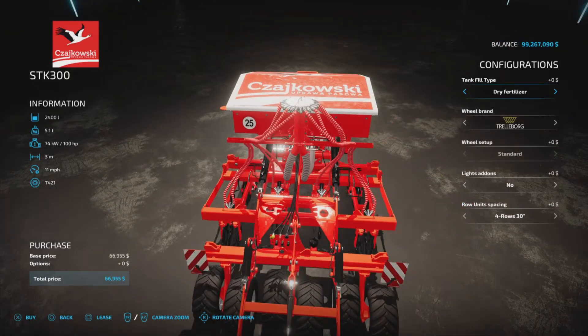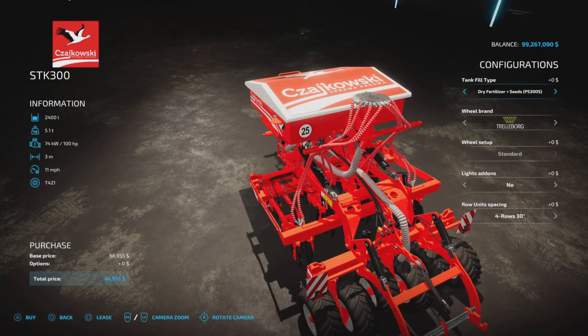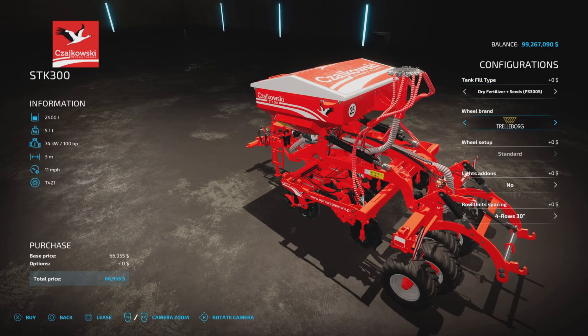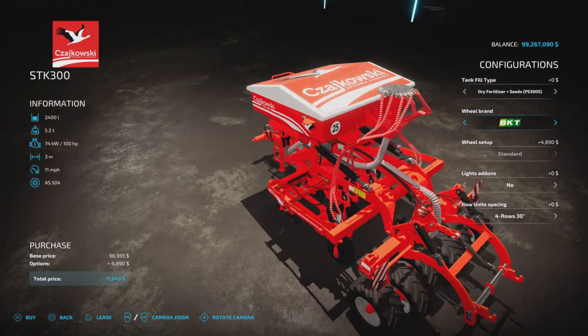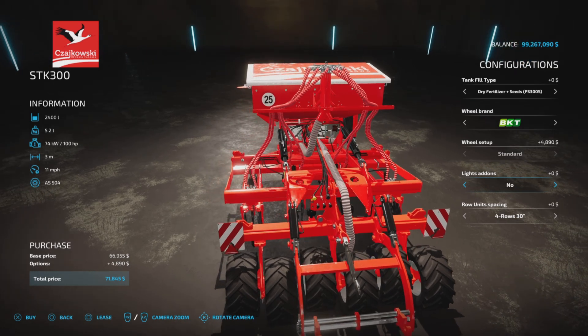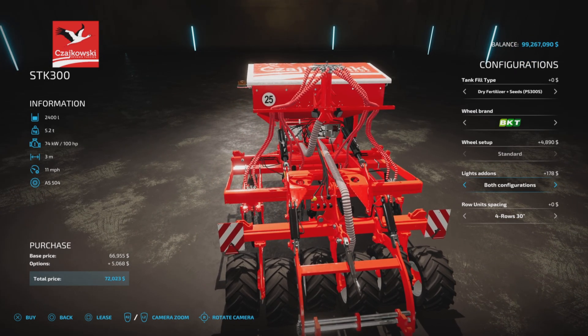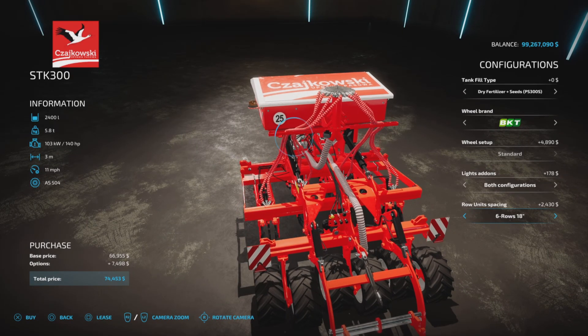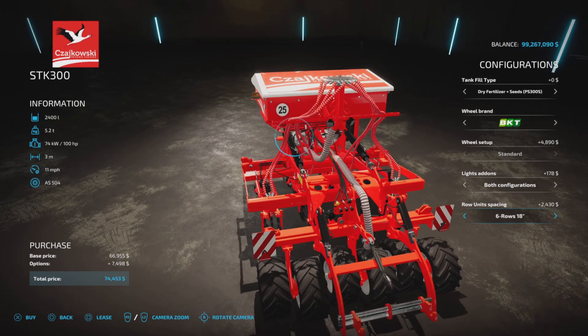We have an option of just fertilizer, or fertilizer and seeds — and under seeds you see in parentheses the PS300S would be required for the seeding process. Wheel brands: TrailerBorg or BKT. If you choose BKT, be prepared to pay $890 more for that. We have lights, beacons, back work LEDs and both. We also have a row configuration which with this one is merely cosmetic — notice it will still only plant at 3 meters wide.